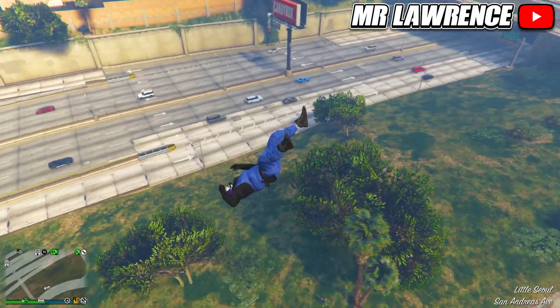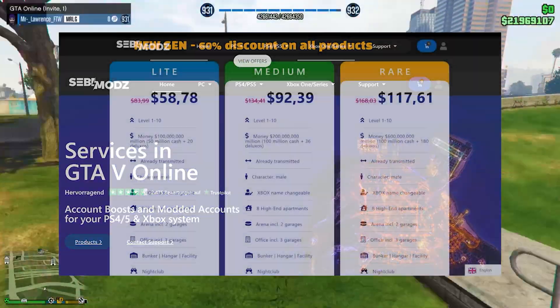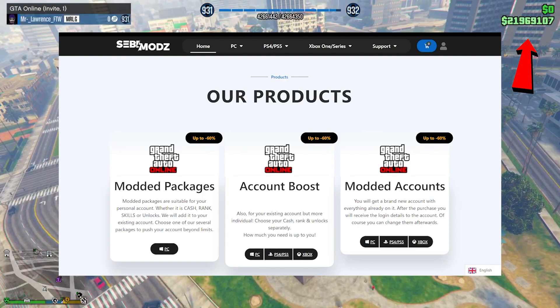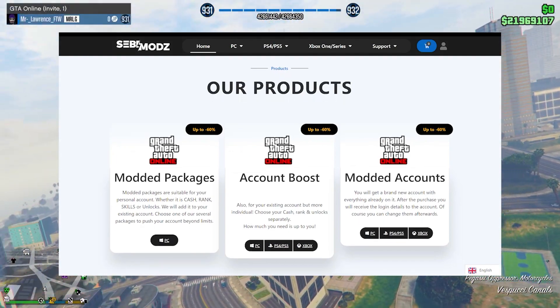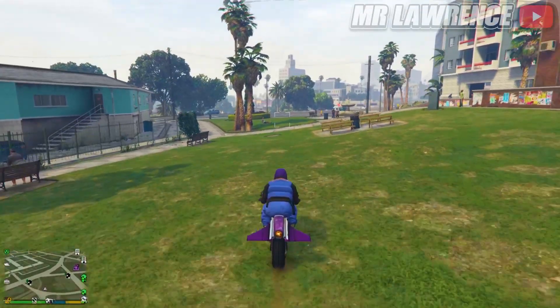While you are doing that, a quick word from today's sponsor, Zebi Mods. They provide multiple GTA services such as money boosts, and that's how you can get over 20 million dollars in GTA. Don't forget to use my code MrLawrence at checkout for a 10% discount — the link will be in the description below.